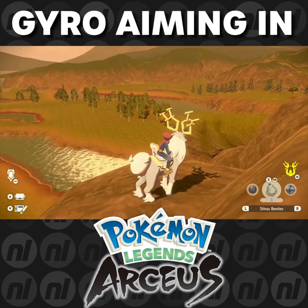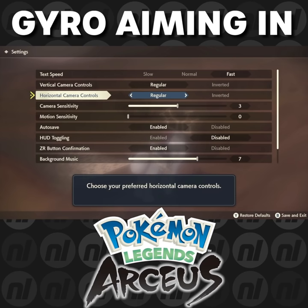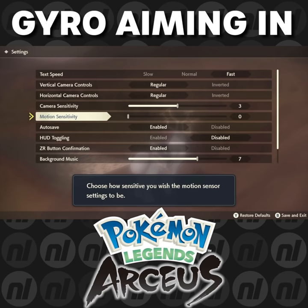So what you want to do while playing is press up on the D-pad, press ZL to go to the settings, or cycle through with ZR, and from the settings tab go to settings again. Now it's not made obvious because there's no gyro or motion control toggle, but you might notice that motion sensitivity is on 0. I recommend just turning that to 1 — 2 and 3 are very fast.